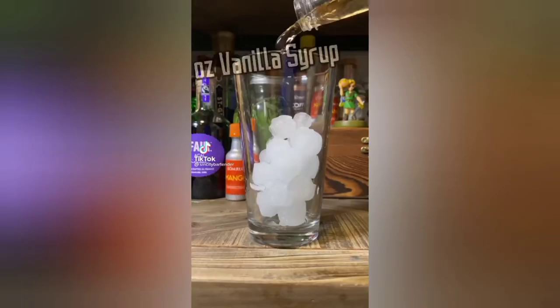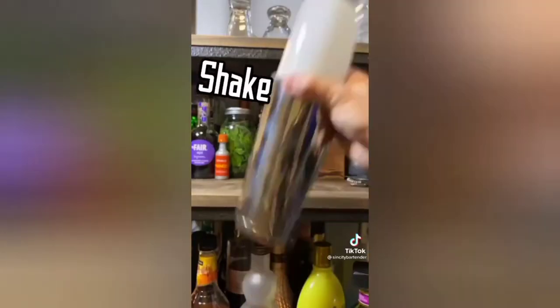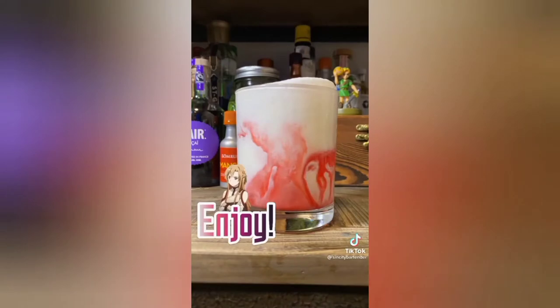How to make Asuna. First vanilla syrup, lemon juice, lime juice, and heavy cream. Give it a good shake, pour, add in sprite, and top with grenadine. Keep doing your best up until the very end.